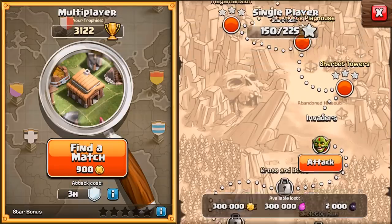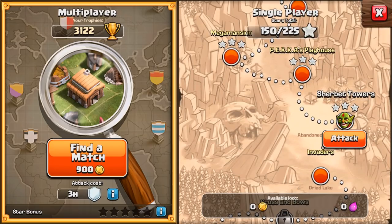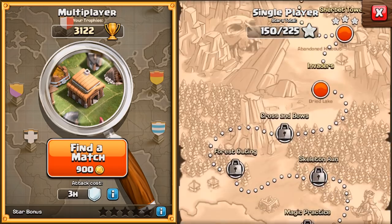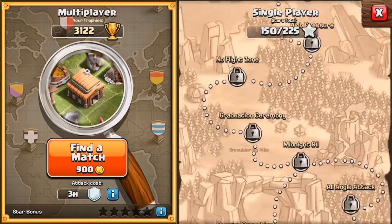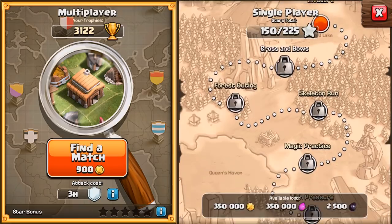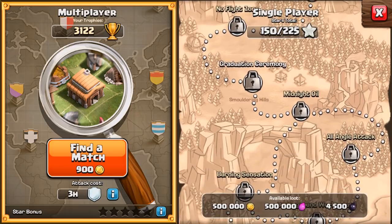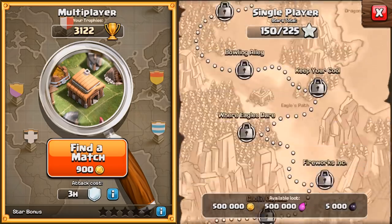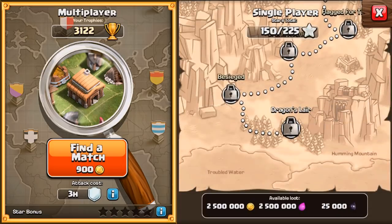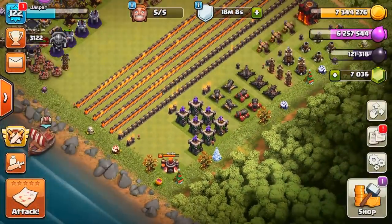The way I did that is I actually did the goblin maps, the old ones. Sherbet Towers was the last of the old goblin maps, and it was probably still super easy - throw down a few hounds, throw down a few balloons, maybe haste one or two, and we're done. If you guys would like to see me start doing the actual new goblin maps, we have 25 new ones. The loot is actually pretty good - better than what I would probably find on a regular farming raid, at least once we get to graduation ceremony, half a million gold and elixir, and then it gets up to the Dragon's Lair at 2.5 million each. Let me know in the comments if you want to see that, or some regular farming raids.